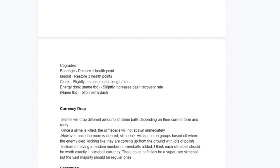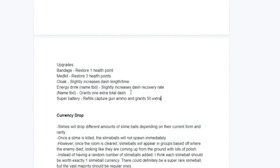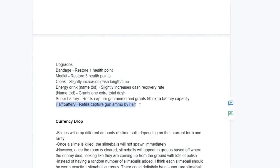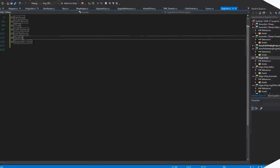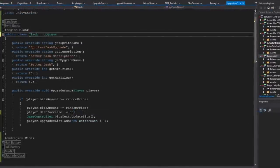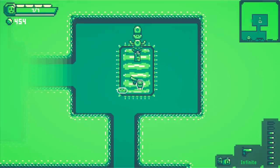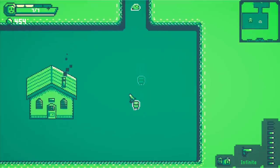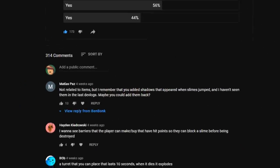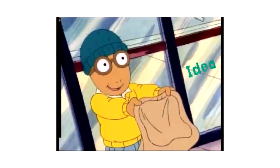I didn't want upgrades to just be called 'extra HP' or 'better dash' — I think that's too direct and boring. So I renamed older upgrades: extra HP became 'bandage,' better dash became 'cloak.' I also created ideas for new upgrades like an extra dash or more battery capacity. I started implementing these, with the first being the extra dash upgrade. Thankfully I already had an upgrade system in place, so it wasn't too hard to add new upgrades. The player could now purchase an extra dash upgrade, giving 4 dashes instead of 3. I then made a YouTube community post asking for your ideas, and took the next few hours to pick some of the best suggestions.